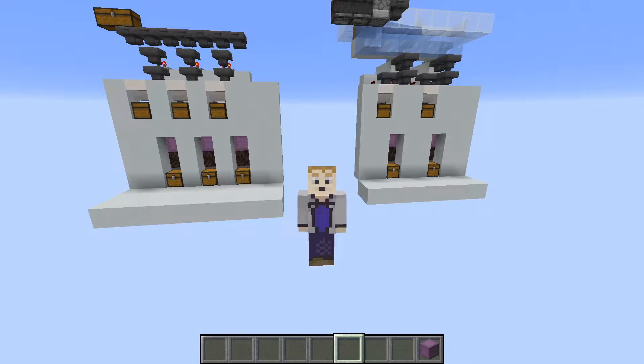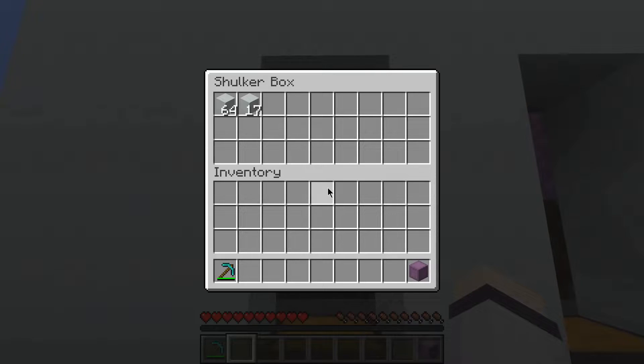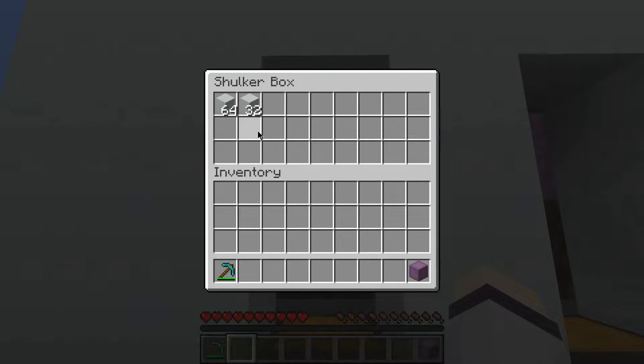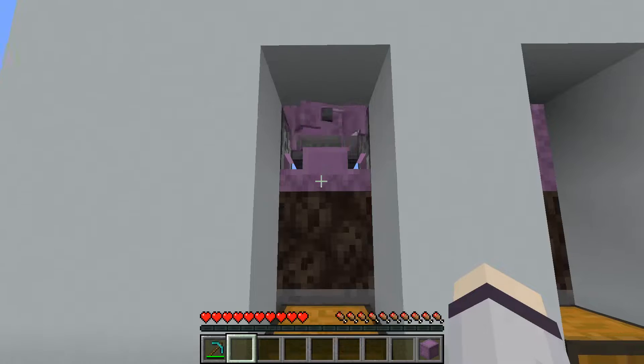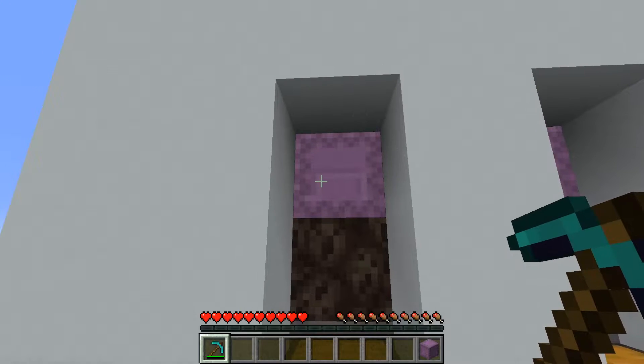Welcome to this tutorial on how to build accessible shulker box loaders. By accessible, I mean that you can interact with the shulker boxes as they're being loaded — you can walk up, open them, see what's inside, take items out, put items back in, and even crack the shulker boxes, and the next one will be dispensed automatically.